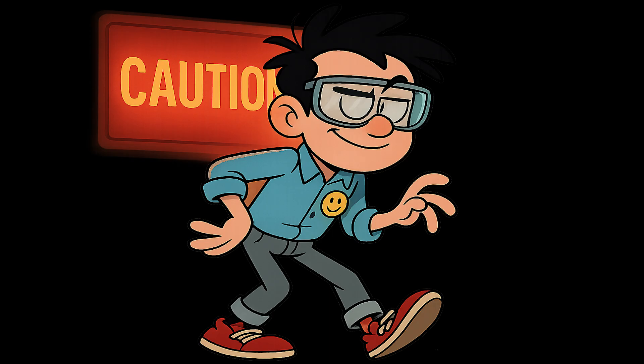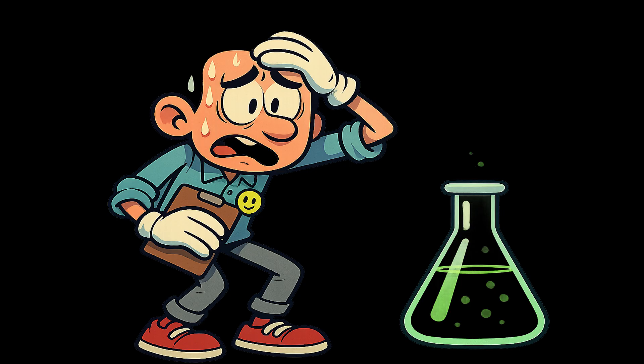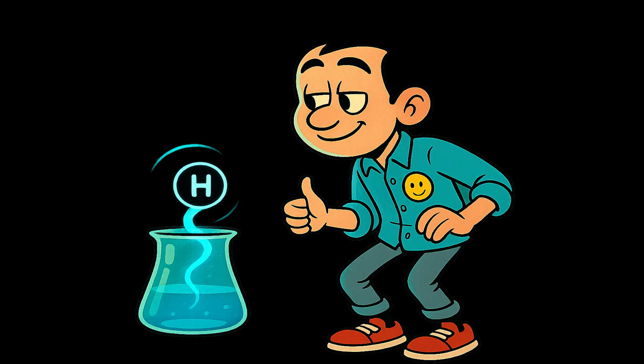You clear space in a sealed vault and place one giant indestructible beaker in the center. No super science lab, no magic force fields, just you and pure chemical chaos. And you're adding them one by one in order. First up, hydrogen — light, simple, innocent.